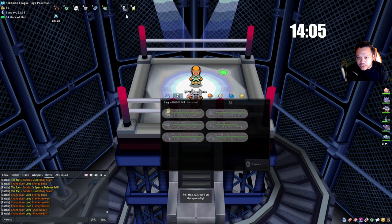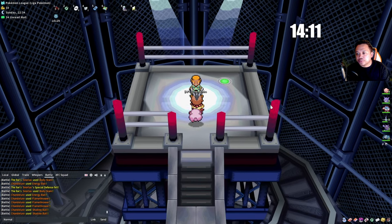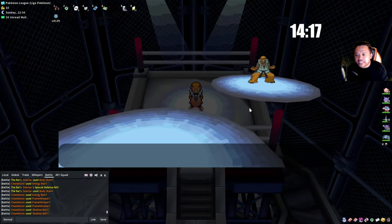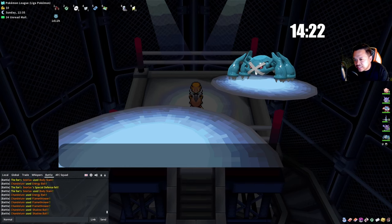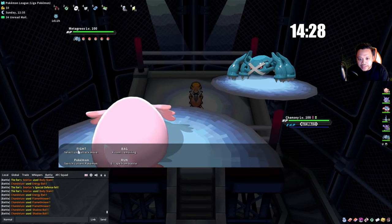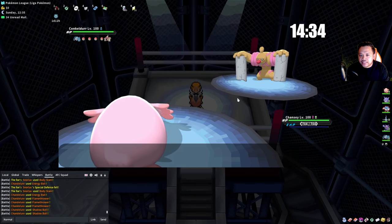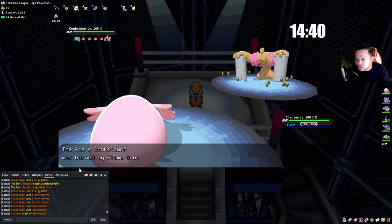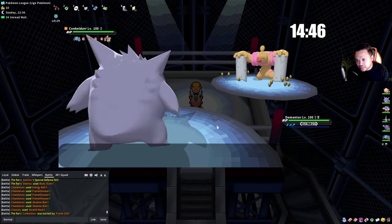Now we use a Potion — Full Heals also give something back. We're still going to lead with Chansey in case they don't lead with a physical fighting type. This one leads with Metagross. Since Metagross is not a fighting type I'm okay taking that attack. He switches into Conkeldurr, which is fine — Conkeldurr is most likely going for a fighting type move.